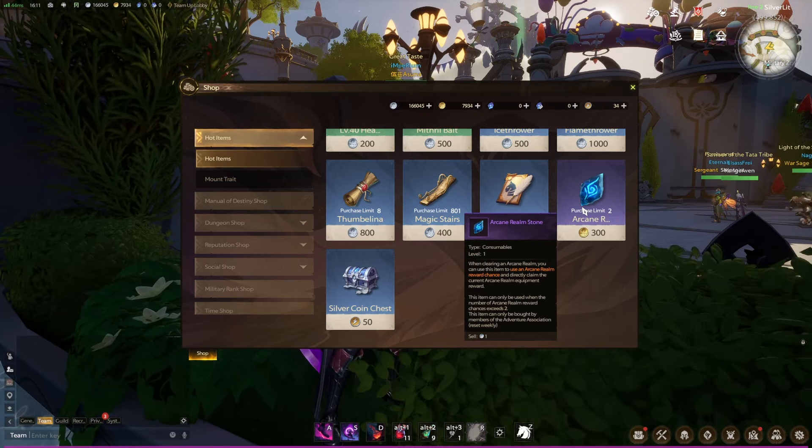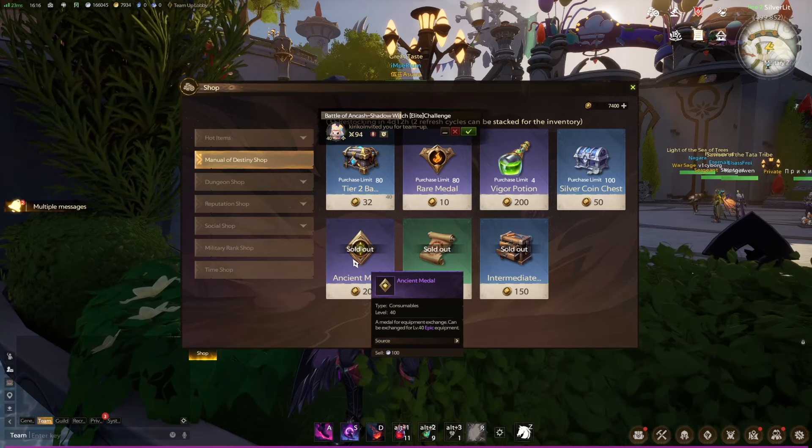Moving on with the Manual of Destiny shop, which is the most important shop — the most important section in the shop. Here you can get everything required for personal progression and some other things that will help your quality of life in the game. The most important thing you should prioritize in this shop is the ancient medals. You can get level 100 gear from those, and this is the most important item because it's pure character progression and will help you clear more difficult dungeons and do challenges.